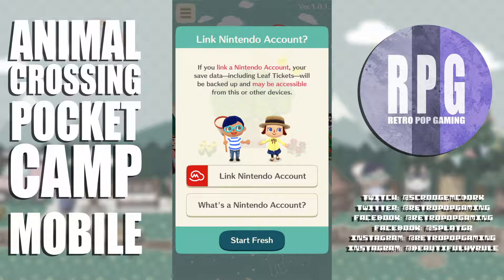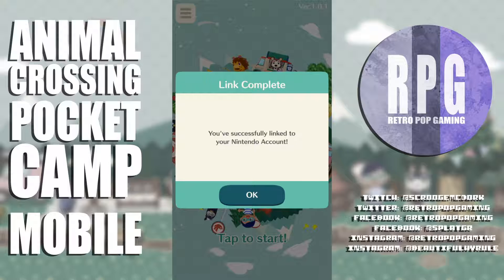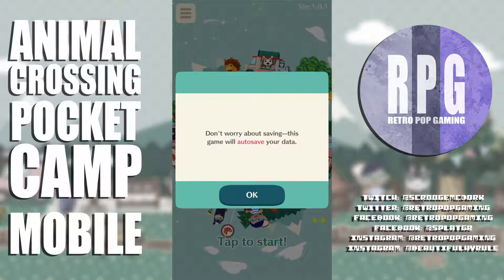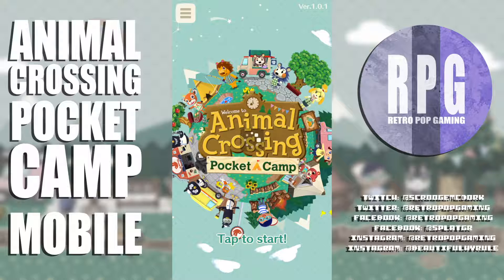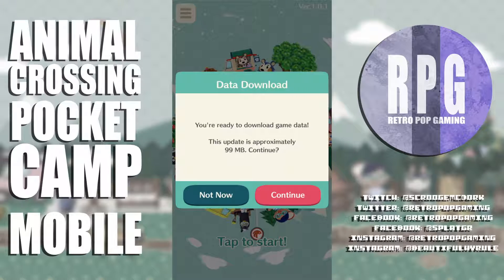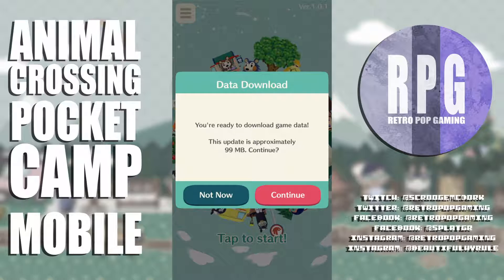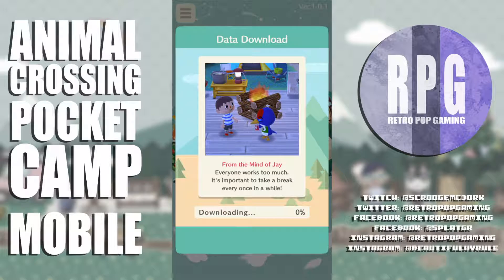If you link a Nintendo account, your save data including leaf tickets will be backed up and may be accessible from other devices. I'm all logged in and it should be syncing. The game says don't worry about saving — it will auto-save your data, which is awesome.